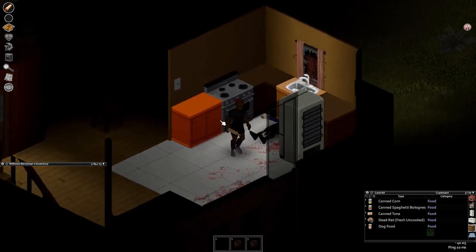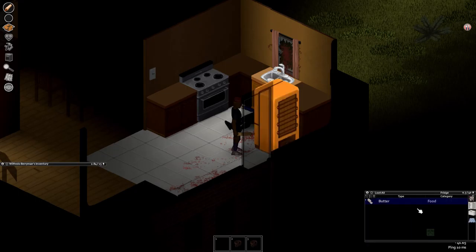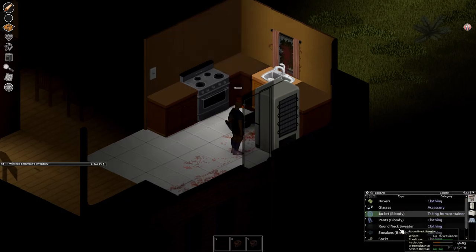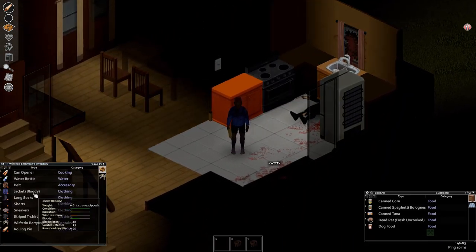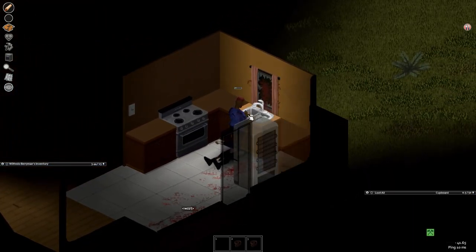We picked up canned food and a can opener. A can opener is great - as long as you have it you'll never go hungry, just keep busting into homes finding new cans. Now there's a jacket here - it's a little bloody, but when you hover over it, it shows bite defense and scratch defense at 10 and 25 at the bottom. That's pretty good especially to start.